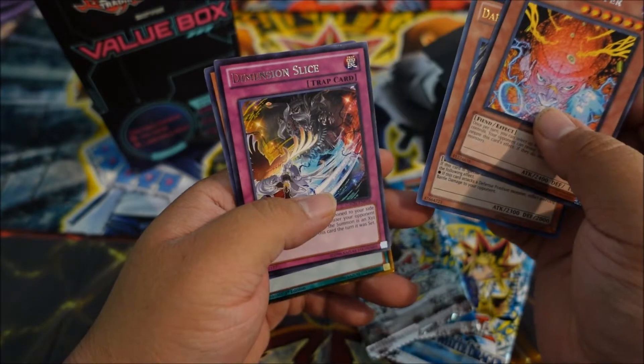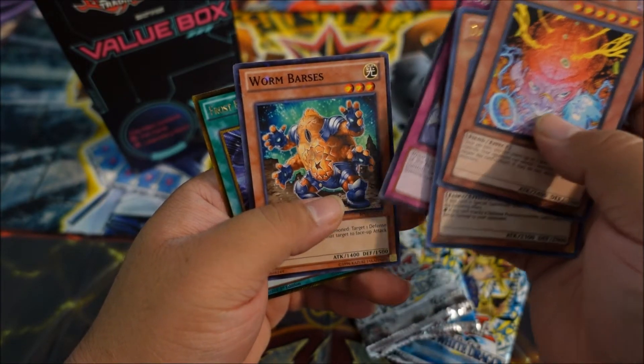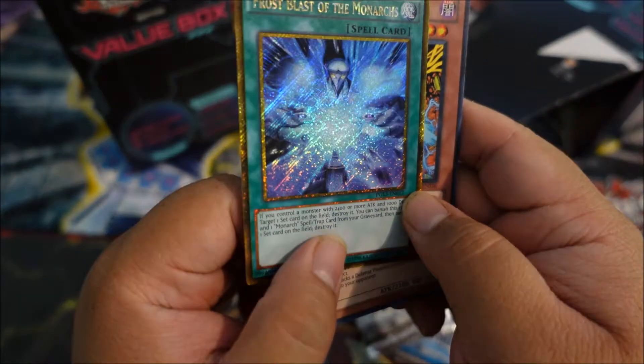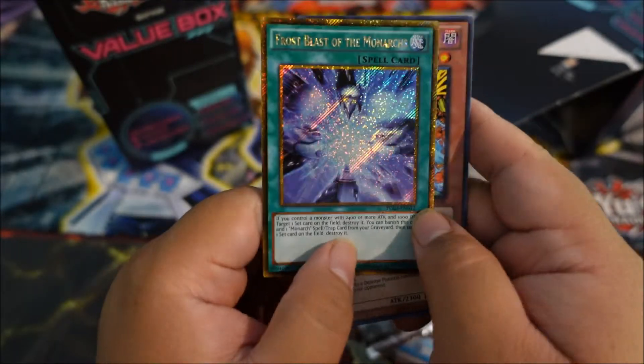We have Ambitious Gopher, Duglord, Edith, Uriah, Dimension Slice, Worm Boris. And then — oh, that's actually not bad — Force Blast of the Monarchs. That looks pretty sweet actually. That's a gold secret rare. That is sweet.